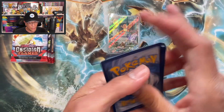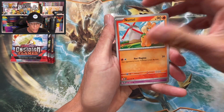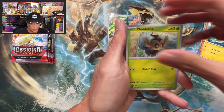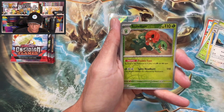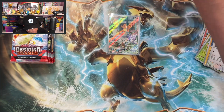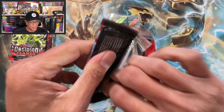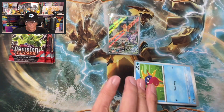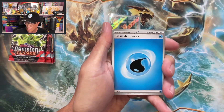Metal energy, Gligar, Dynamo Phantom, Trevenant, Electross, Flamigo, Vulpix reverse — wow. Darkcrai. Oh boy, let's not lose hope guys, let's not lose hope. There's always hope, we gotta think positive.